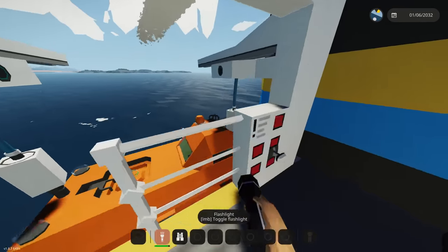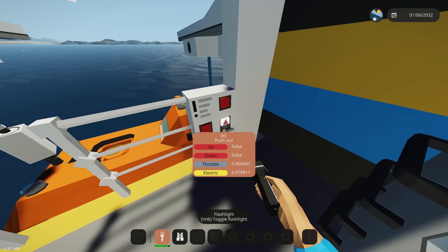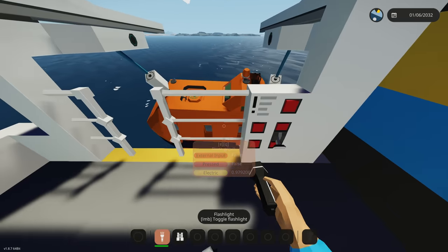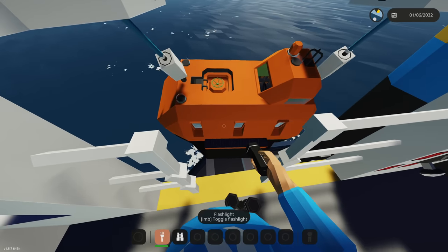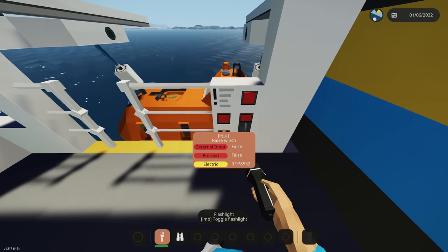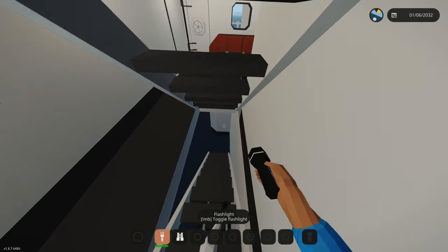To lower the lifeboat we go to this side over here, exiting the bridge. We can extend it by doing that so it'll push it out — we don't want to do that yet so we'll bring it in for now. We need to raise the winch so it stops catching — there we go, now I think we're fine.